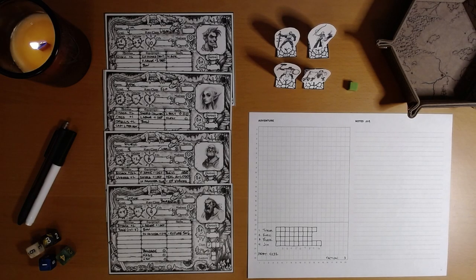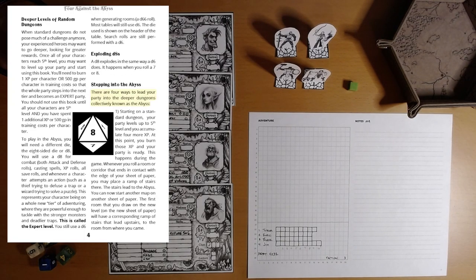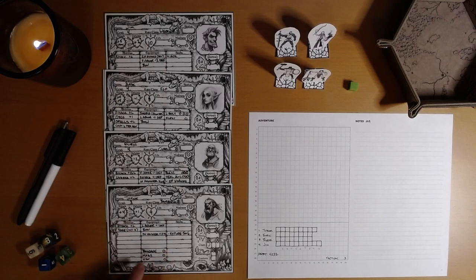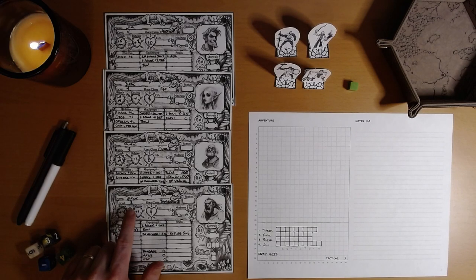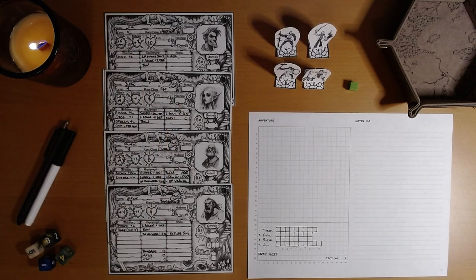I had a look at the rules for Four Against the Abyss, and we are not as close as I'd hoped to beginning that content. There are 4 ways to lead your party into the deeper dungeons collectively known as the Abyss. The first is starting on a standard dungeon and your party levels up to 5th level, accumulating 4 more XP. Our party is all level — Throck is a measly level 3, everybody else is level 4: Elric, Blesk, and Jim — and they are supposed to be 5.